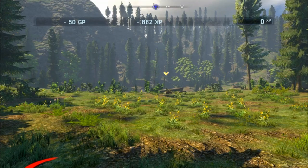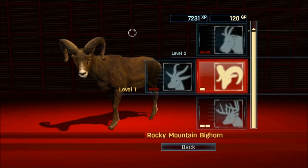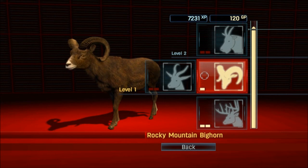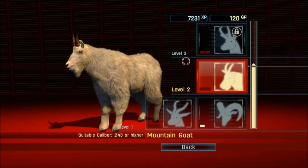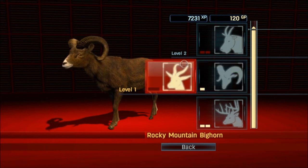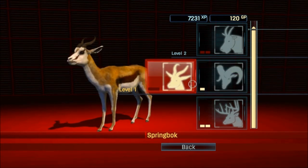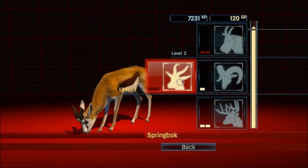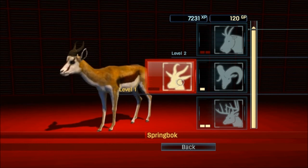Well, there went our Rocky Mountain bighorn — we got that objective complete and did pretty good with our score. We got 7,231 experience and another 120 game points to start unlocking more gear. Next episode we're going to come back and take down some springbok. Hope you enjoy the series and we'll see you guys next time.